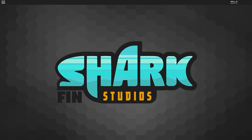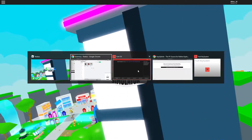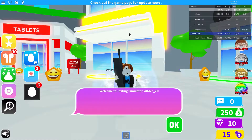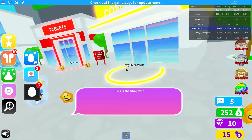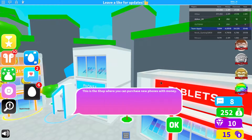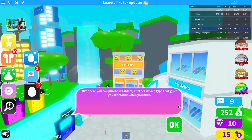Also be careful — there has been a ban wave recently which has prevented many people from exploiting, and for good reason. Please use an alt account and/or use a VPN because you really don't want to get banned. The safest option is to use Synapse and avoid free cheats. Do not hack on your main account.